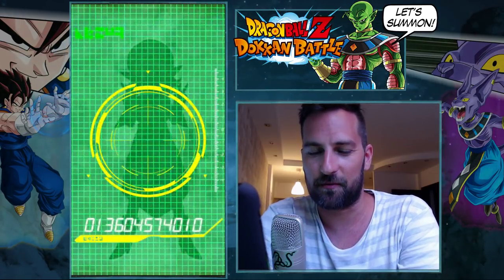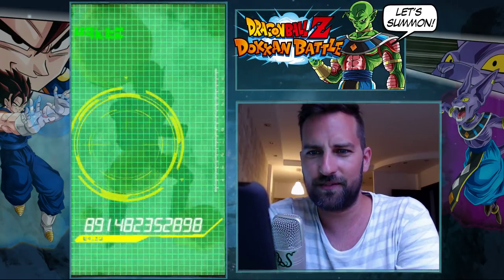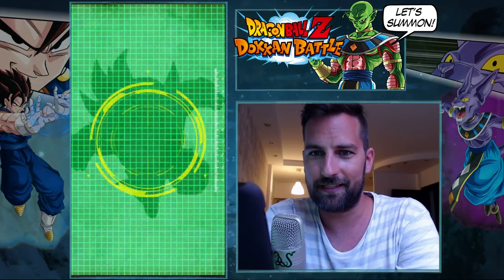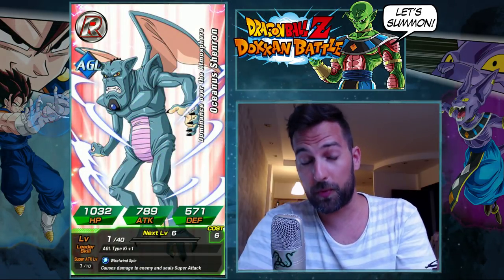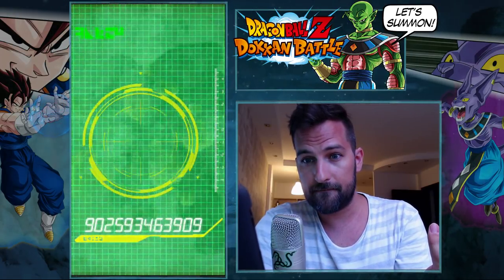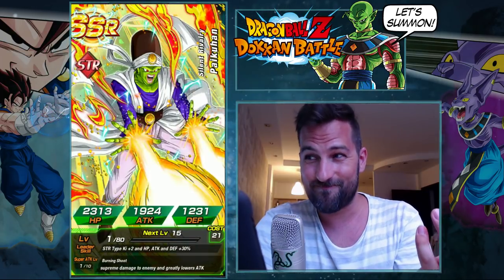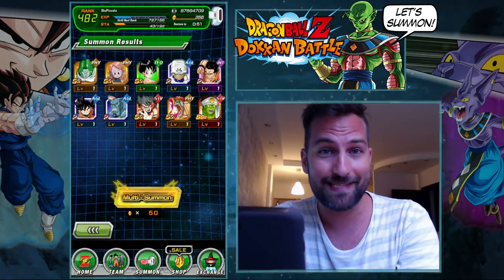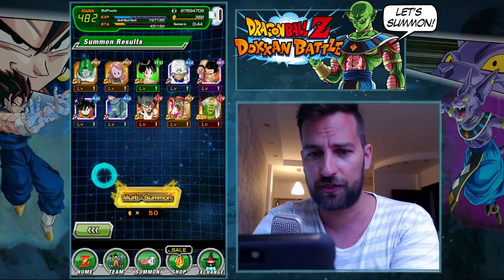Zarbon — haven't seen that in a long time, scared me for a second. Supreme Kai — don't need you. Videl — when is Videl getting a good card? Yamcha — getting a good card in the next World Tournament. Goten, Shenron... we should get an SSR after this. It is a Goku! A Recoome... and the last one is a Piccolo. My theory about two SSRs per multi is not correct — you're only guaranteed the last unit in a multi. Apologies for the wrong information, but it's still a good deal.